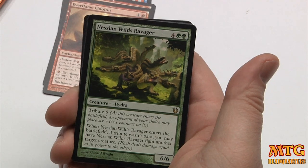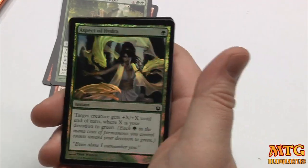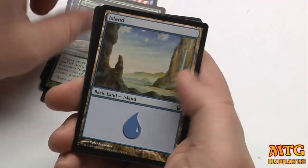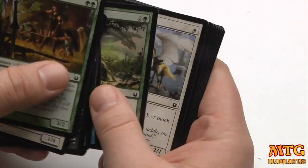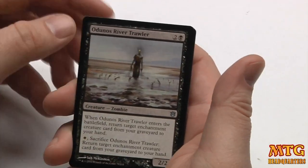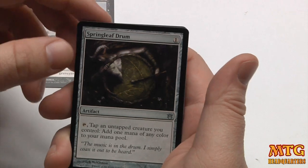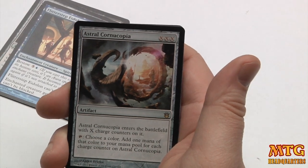Our rare is Nessian Wilds Ravager. Are all the rares in the booster packs just going to be the free rare in the other? Oh — very cool looking foil! It is a beautiful Aspect of Hydra — very cool looking art. Last pack of Born of the Gods: Odunos River Trawler, Springleaf Drum, Flitterstep Eidolon, and a rare — Astral Cornucopia, triple X. That's crazy.